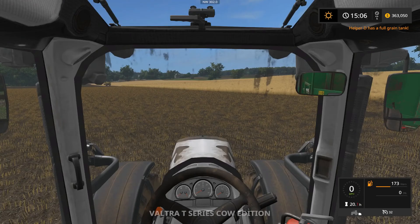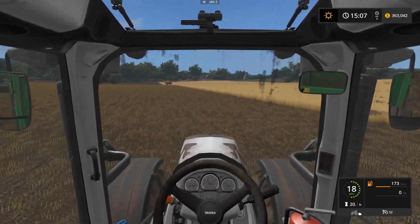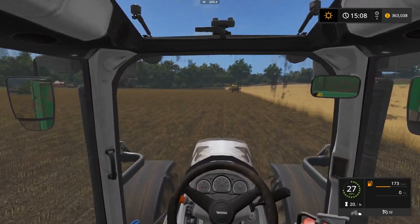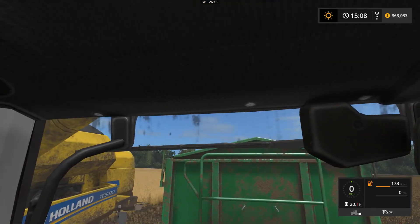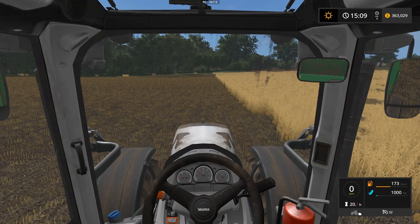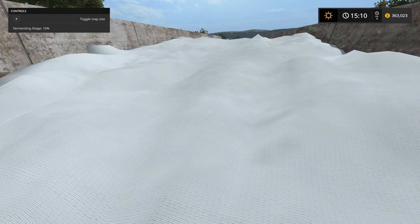Helper D has a full grain tank. Alright, let's go get Helper D. The harvester's always Helper D — I wonder if that's because A, B, and C are never used. And it's probably because I always start the harvester first, so that's the first thing I get going. The silage probably hasn't moved along at all — that's surprising. I mean it'll be done in-game tomorrow.